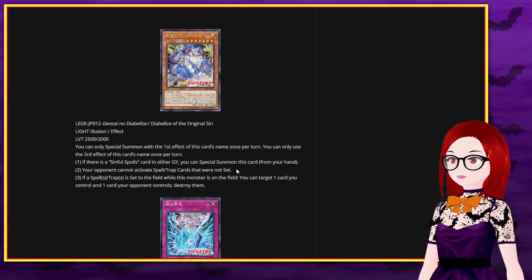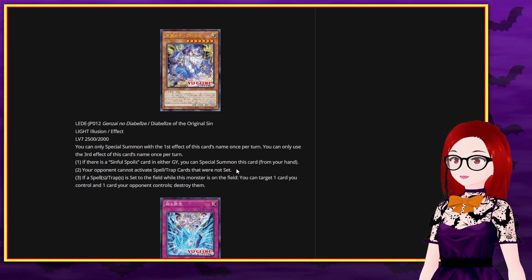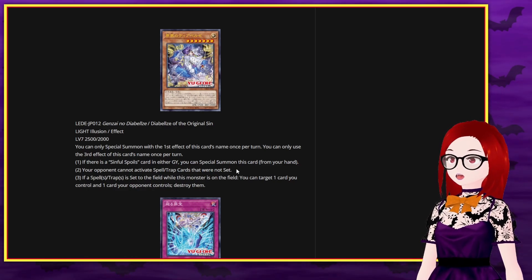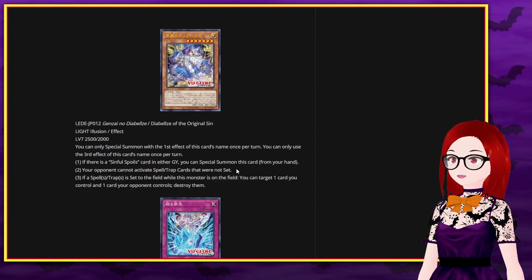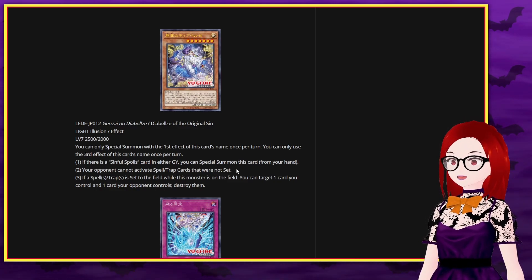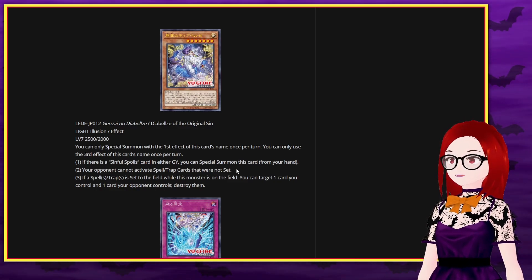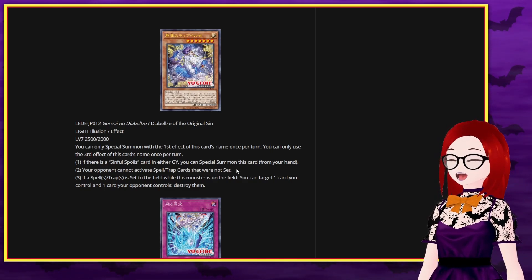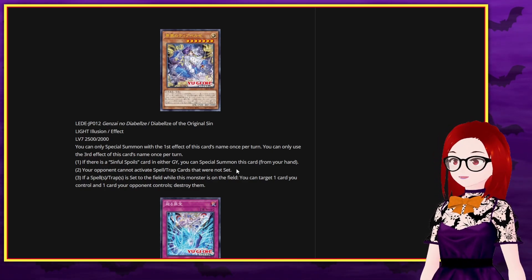It's Anti-Spell Fragrance on a monster! So far it's not searchable — it's not Diabell Star, it IS Diabels, so that's one thing. But I imagine we're going to have some way of getting this card out easily. I can see a trap card there with the same character on it. So yeah, this is a searchable floodgate — one of the most annoying floodgates in the world. Anti-Spell Fragrance — isn't that neat?